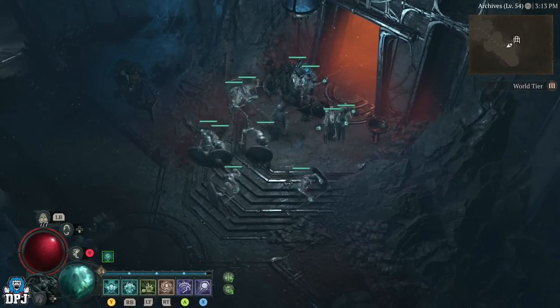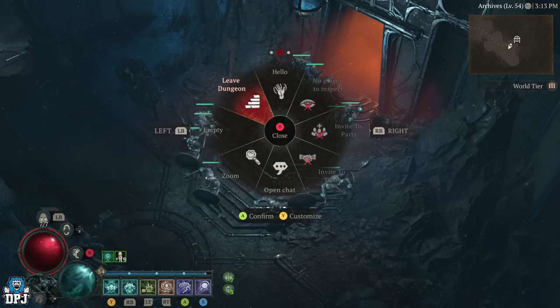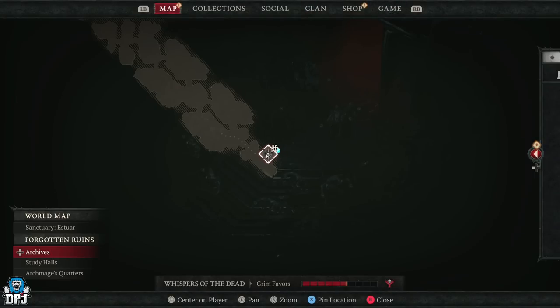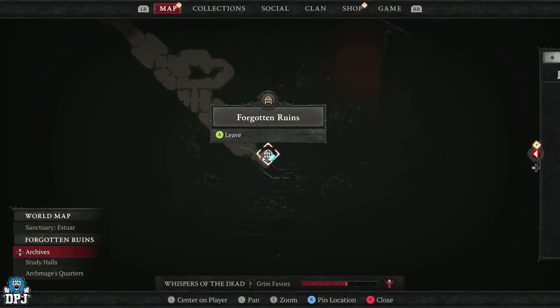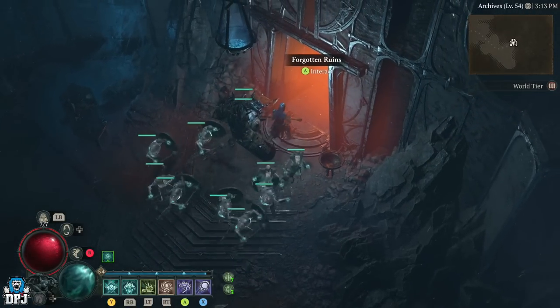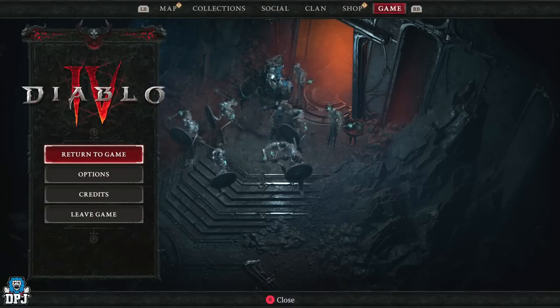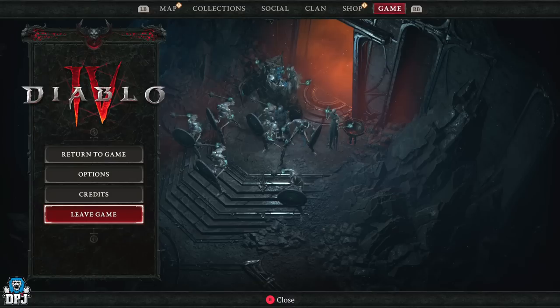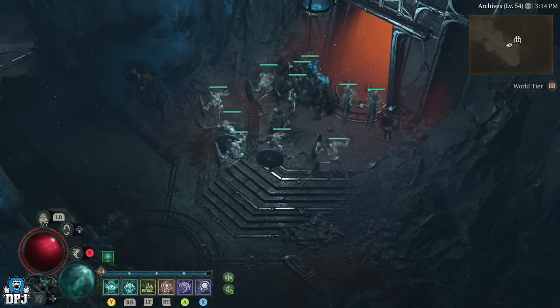If you're playing solo, once you've done what you need to do in the dungeon, press up on your d-pad and select leave dungeon — or bring up your map and select leave dungeon from there. You'll end up outside the dungeon door. Then open your menu, select leave game, and once you've left, load back into the game. You'll reload outside the dungeon, simply re-enter, and repeat the farm.